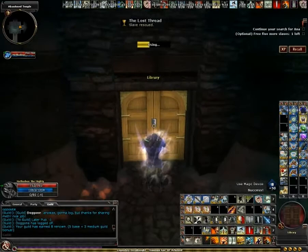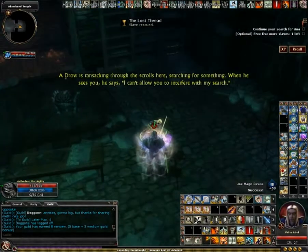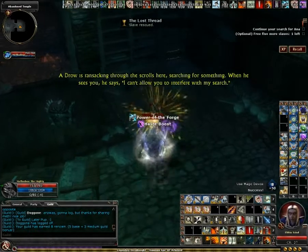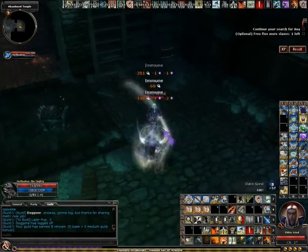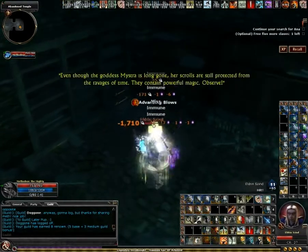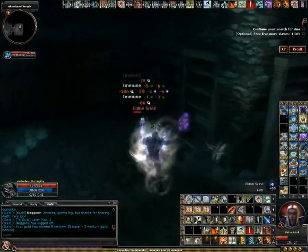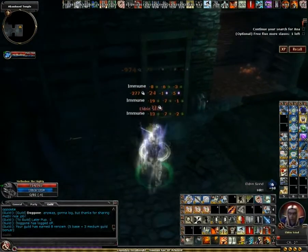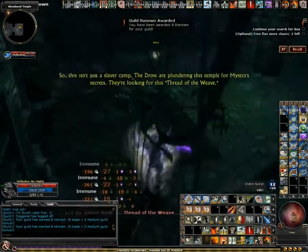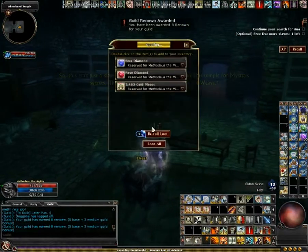You'll notice that I only leave one less slave to be freed. That's because I'll be freeing a wizard later, which is a separate optional but also counts towards the three more slaves optionals. So I don't need to free anything else right now — I can just do that with the wizard and it'll give me the XP for both his optional and this one.